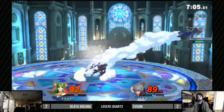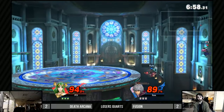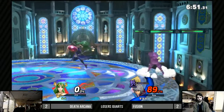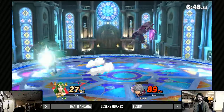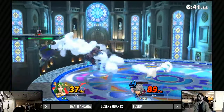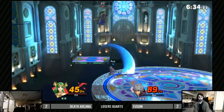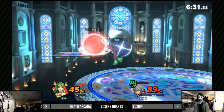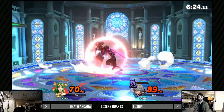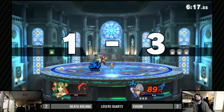Fusion going back to that more in-your-face approach, and I think it'll pay dividends against Death Arcana. After the last game where he allowed Death Arcana that slowdown, approaching this one with 'Game 5 — I'm going to push you with everything I've got.' He's learning that Death Arcana cannot use that same recovery option he's been using before. Fusion taking really good control of what Death Arcana is doing.